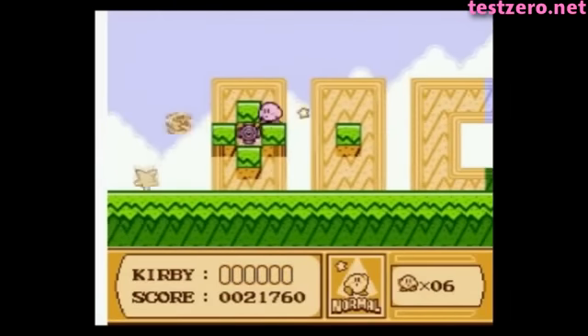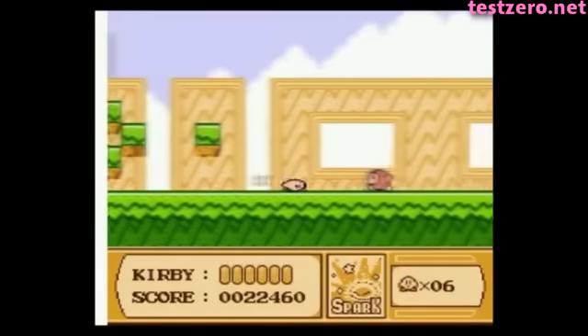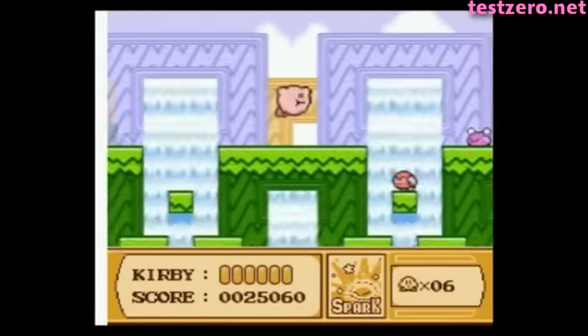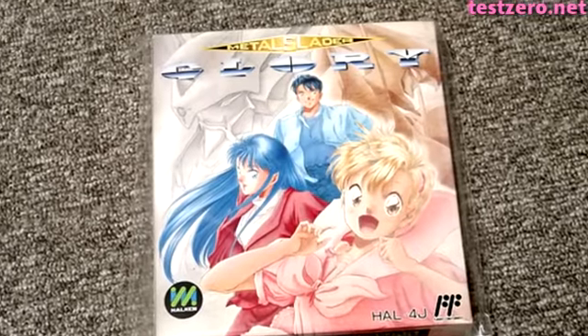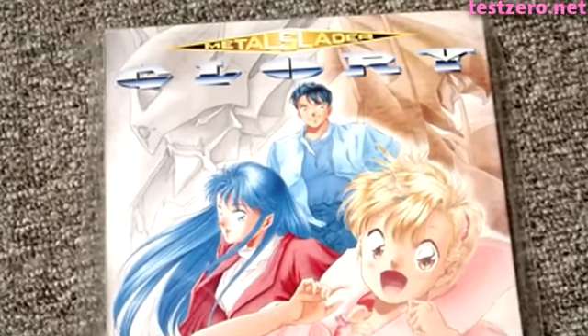As an unfortunate side effect, the game is also incredibly laggy with a relatively low frame rate, since there are about seven levels of graphical compression just to fit everything in the cartridge, which was already the single largest game to be released on the American NES, and second largest worldwide thanks to another HAL game, Metal Slater Glory, which was their last independent game before being officially bought out by Nintendo.